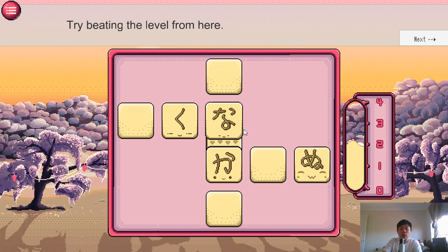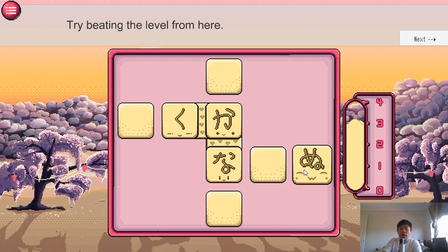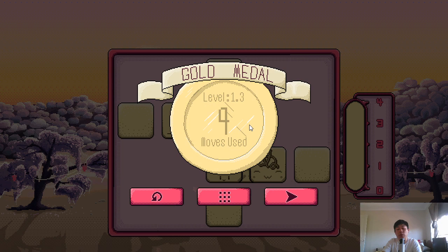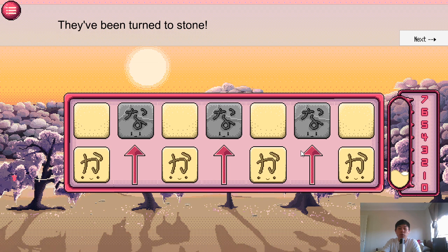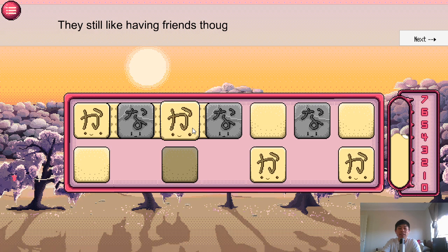So 'ku' is not friends with 'na', so we swap these two and move this guy here — and now we've beaten the level. We get a medal based on how many moves we use. If we waste moves, we get down to silver or bronze. These guys here are made of stone, which means you can't move them at all — they're stuck. But you can move other kana around them the same way, and they're still counted in your completion gauge.